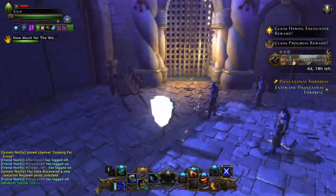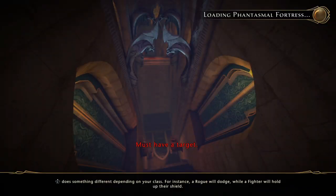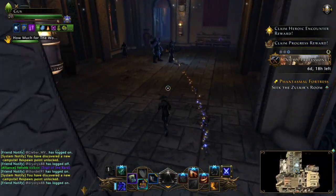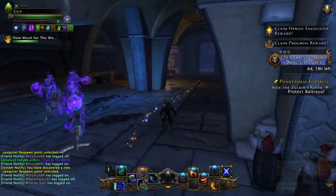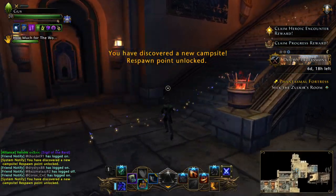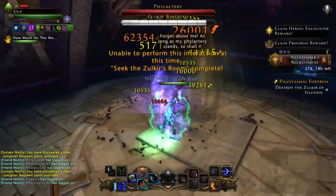I wonder if I could just run past these guys and get to the door — nope, dang, you actually have to kill stuff. Open, open, open, open — there! I can't skip that or else I would. Then we got the campfire buff. Let's see if I can skip these guys — oh, let's see if you can get up here before they get up there. Oh, look at that — speed is fun, speed is very fun!